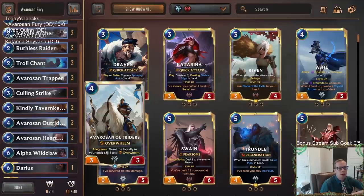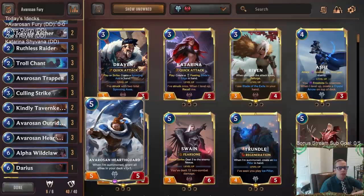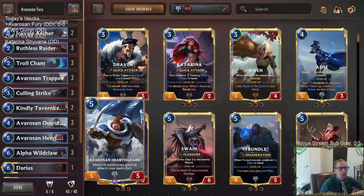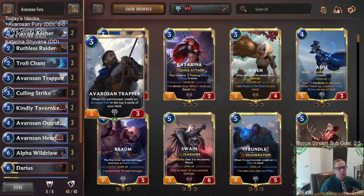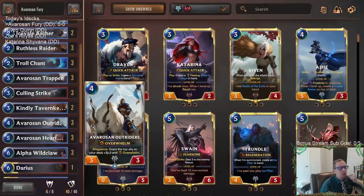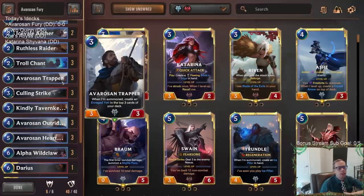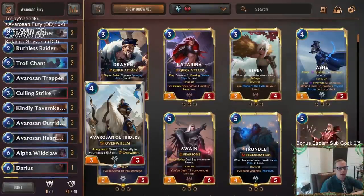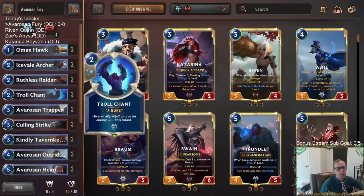It's all about going big with this deck. The Avarosen Hearth Guards help us go big — the perfect scenario is playing Avarosen Outriders on turn four, then drawing Avarosen Hearth Guard on turn five with the plus three plus three buff, making it an eight-eight Overwhelm. The Avarosen Trapper is also a great combo piece: play it turn three, put the Enraged Yeti on top of your deck, then after the Outriders buff, you're drawing a one-mana eight-eight Overwhelm.